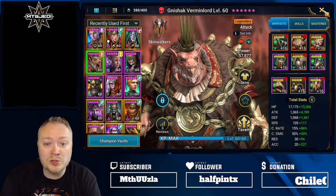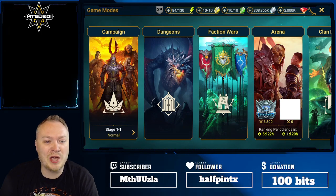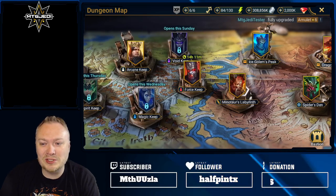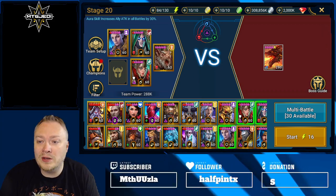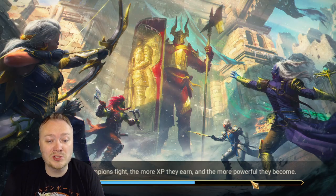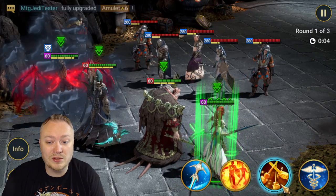First, we're going to test his damage, then put him into Clan Boss. Everybody always loves to see this tested in Dragon 20, so we'll come over here. He is positive affinity here, which is great. We have an attack aura, Arbiter for increased attack, Bad Elf for increased damage from poisons, and Lydia for decreased defense and weaken. That's a pretty standard setup to test damage.